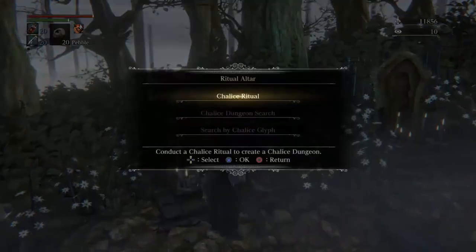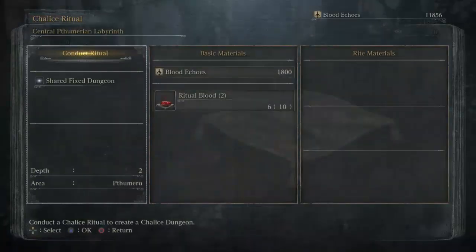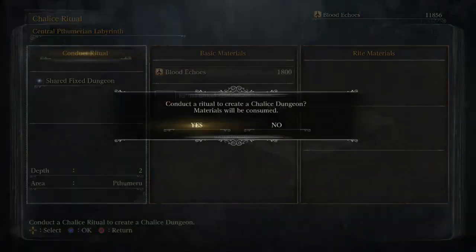Let's begin with the basics — and I mean super basics that most of you should already know. But if you've been avoiding chalice dungeons like the plague up until now, this is information you will certainly need if you haven't figured it out on your own.